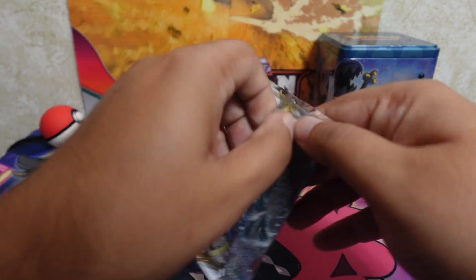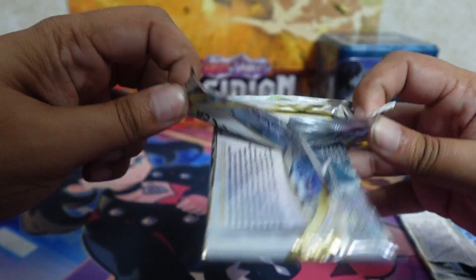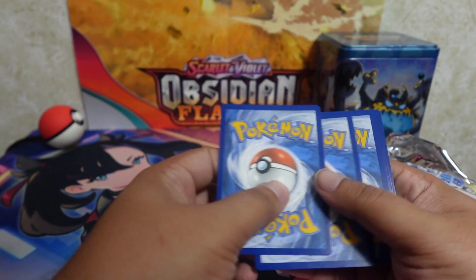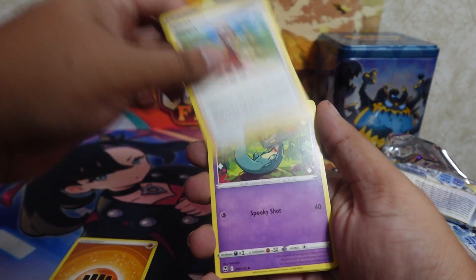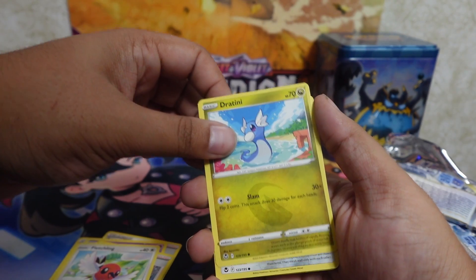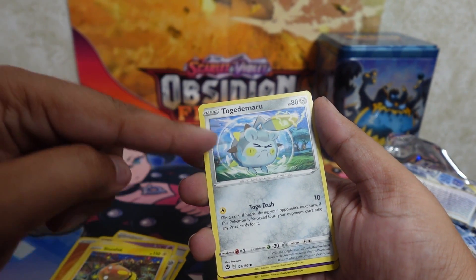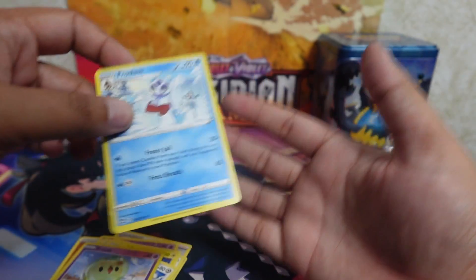Moving on to the final pack of Silver Tempest — Silver Tempest is treating us really well today. Code card with no hope, but last time it gave us a Trainer Gallery card. We're gonna guess fire and it's fighting. So we got Serena, Druddigon, Worker, Fletchling, Dratini, Klang, Stunfisk, Togedemaru — struggling yet again if you remember the last video — Solosis, and Common Frostlass.